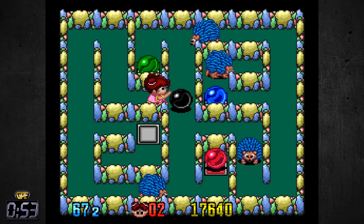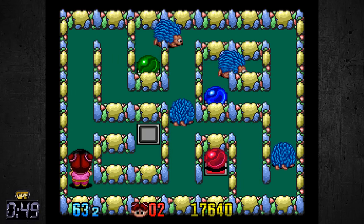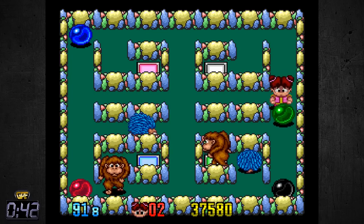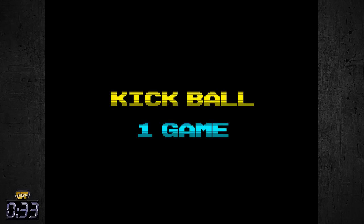You have to pretty much push your ball into the correct spot. The level layout ends up being a little bit more difficult over time, and in this particular area it looks like we have eight. Right here there's also a mode called kickball — try that out and see exactly what that is.